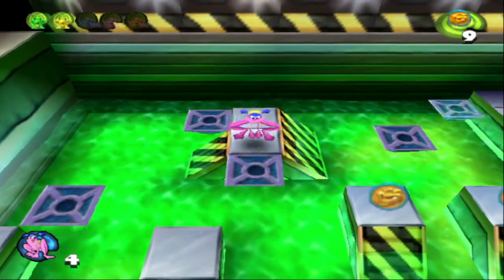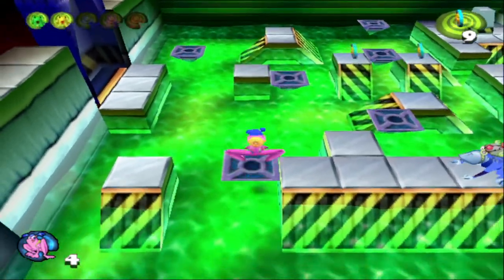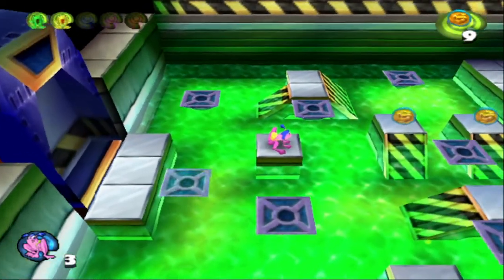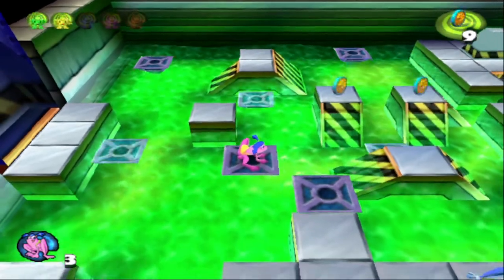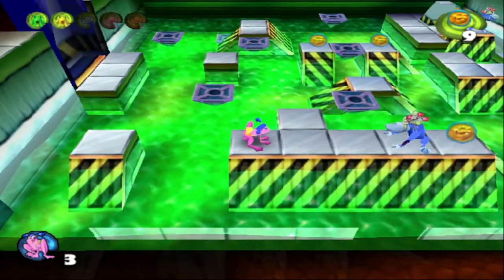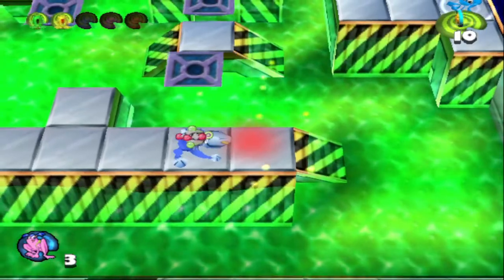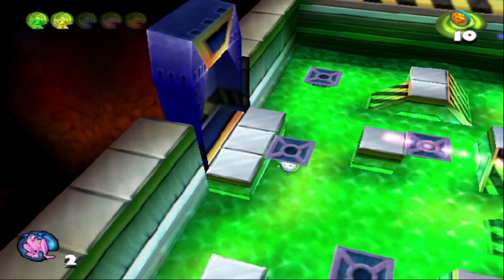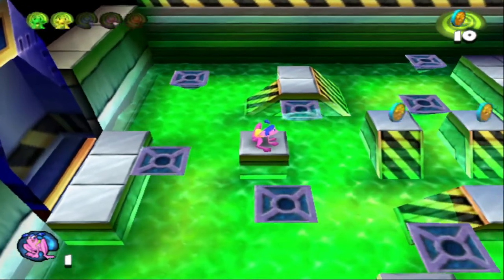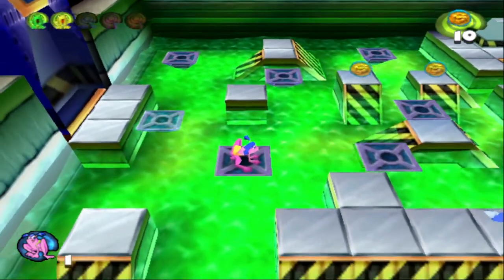I did a bad job of showing that off. I pulled off the tricky part, but I failed at the easy part. Here's the monkey. That was a bad idea. Grabbing that coin is kind of a guaranteed death. Either that or I'm just not smart enough to pull the monkey out far enough. The monkeys are definitely some of the most annoying enemies in the game.